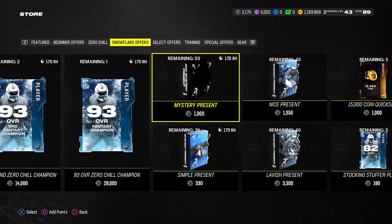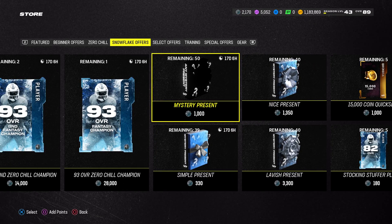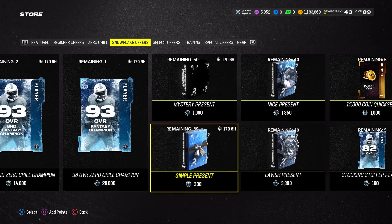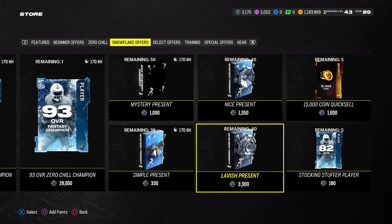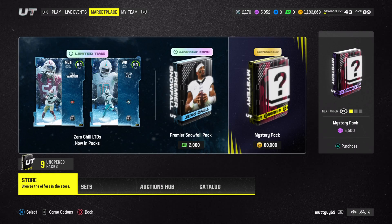The one thing I might do with my snow is just come in here and buy presents, to be honest. Just buy a big present. I'd probably like to do the mystery presents more than the nice presents. Large presents for 3,000 snow - I got to get me some of those. So that is the fastest way to level up and do the field pass.